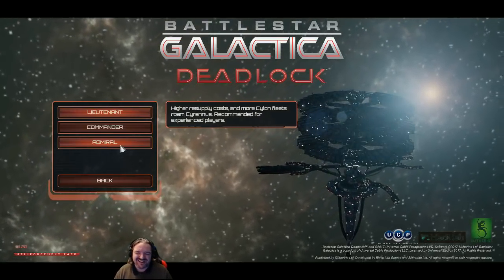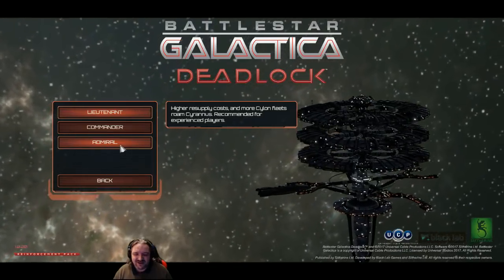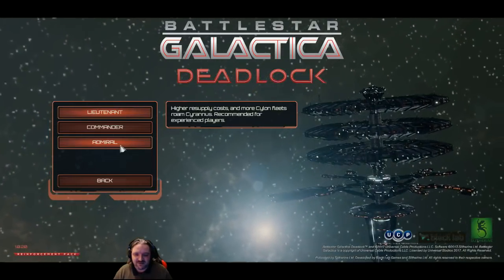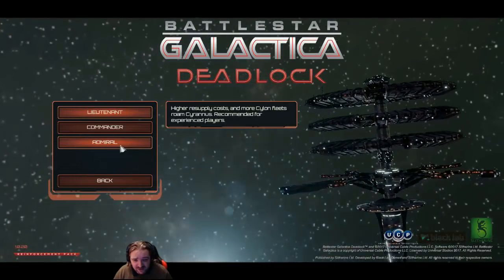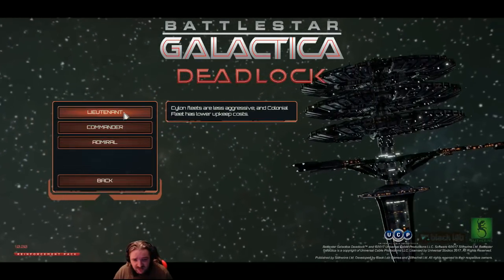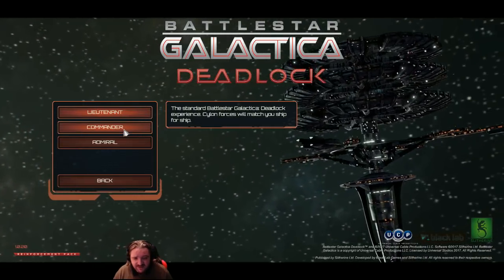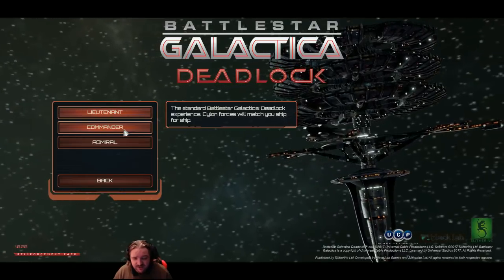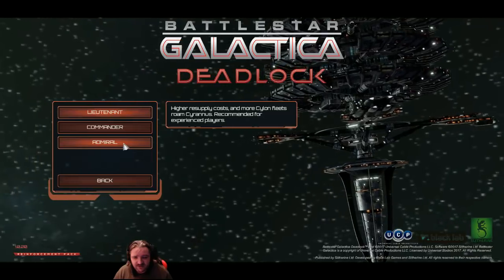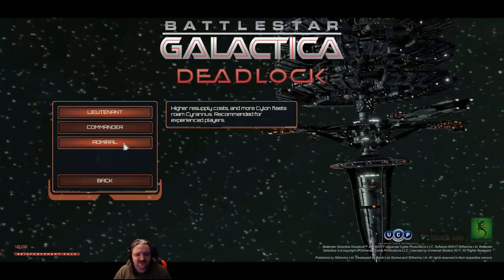I mean, we could just stick the Daedalus into Ragnar Anchorage. High supply costs more Cylon fleets from Saranus? Standard Battlestar Galactica Deadlock experience — Cylon forces from magic ship for ship. High supply costs more Cylon fleets from Saranus — recommended for experienced players. Well, we are experienced. We're going Commander.